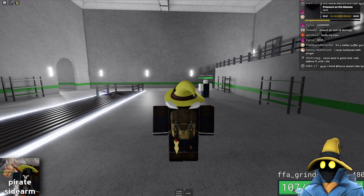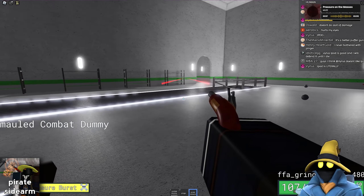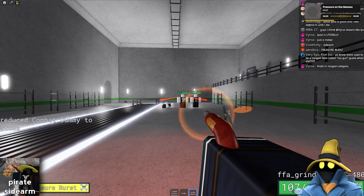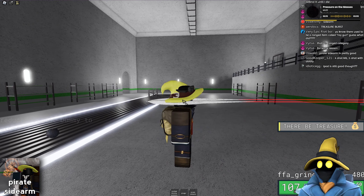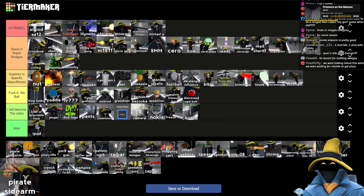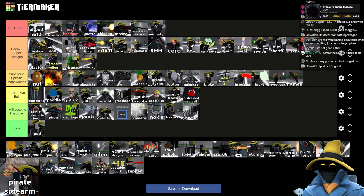Pirate Sidearm — I like this weapon a lot. Four shots, pretty good already as a decent weapon. And you have Treasure Burst, which knocks them back and deals 65 damage. It's good. I really like the Pirate Sidearm. I'd say I would rather have it than Fantasy Seal, but not over Earth Tome.